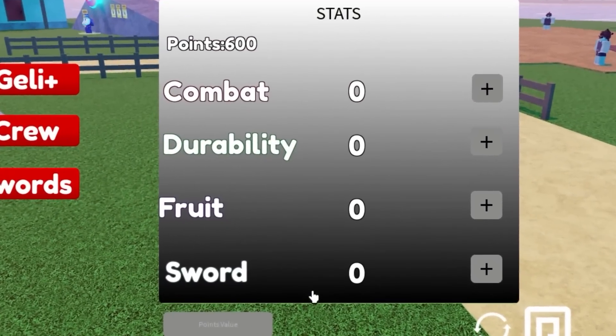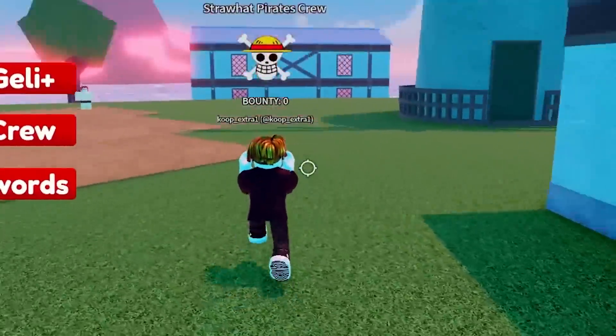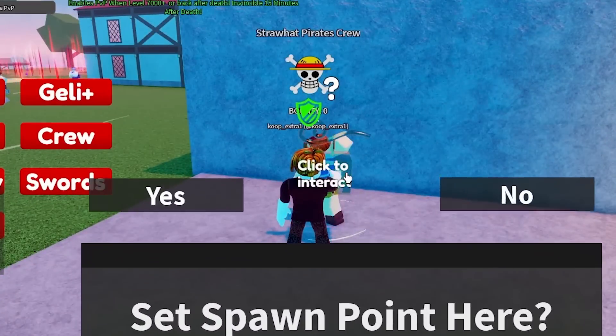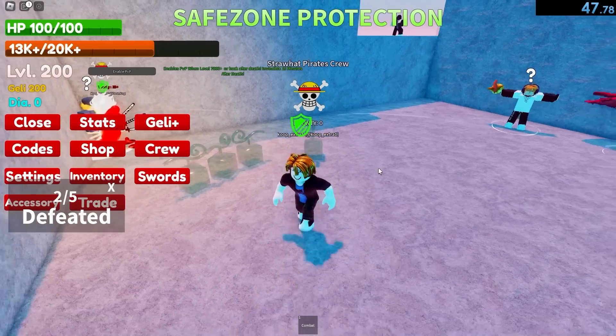Put all of my 600 stats into combat. Now then, where is the gacha? There's got to be a gacha in this game. Click to interact - nope. Click to interact - nope. That's not fruits. What about this? Nope, that's katanas. Well, I got a fruit - that was easy. 45 seconds. Why are there so many invisible fruits on the floor?